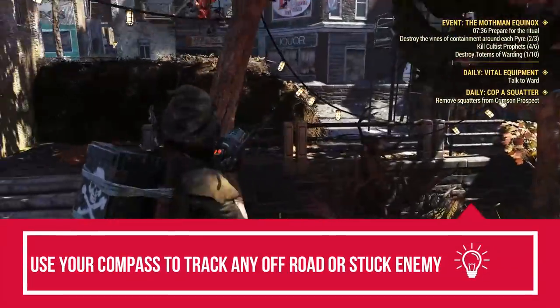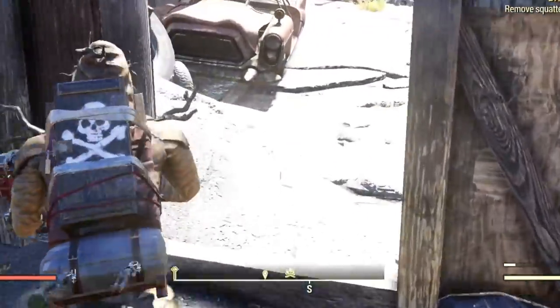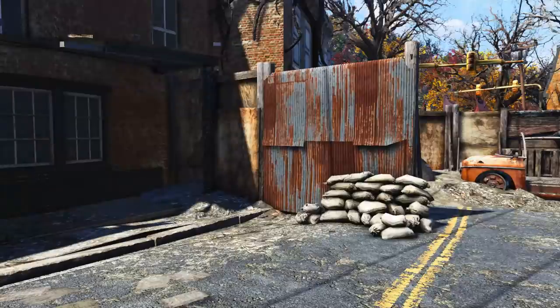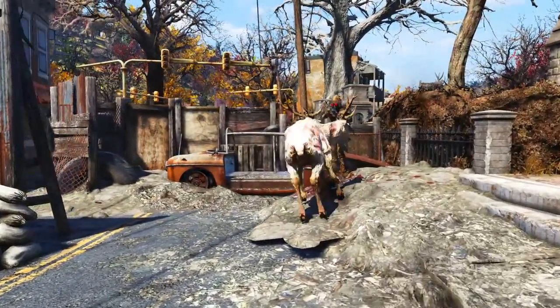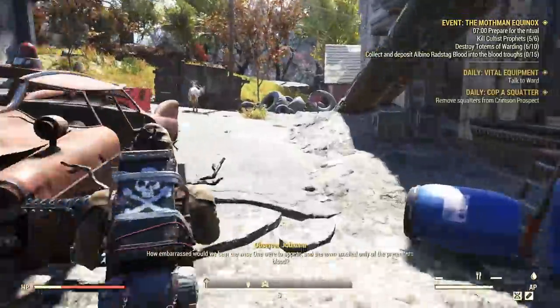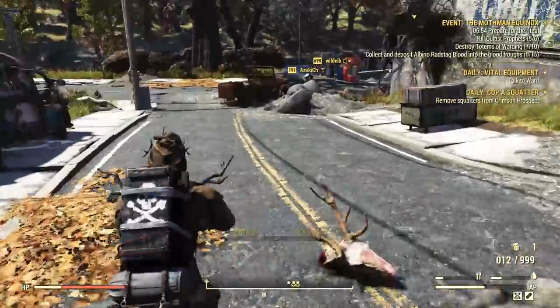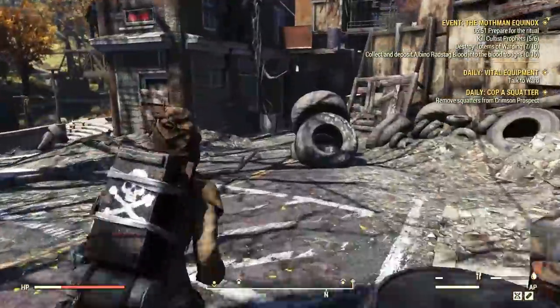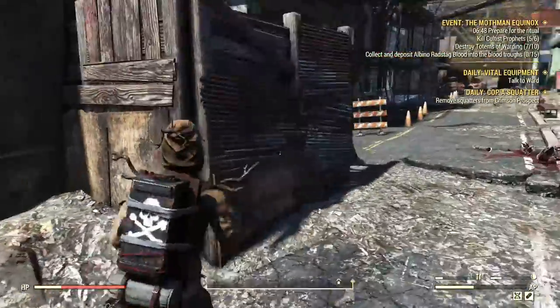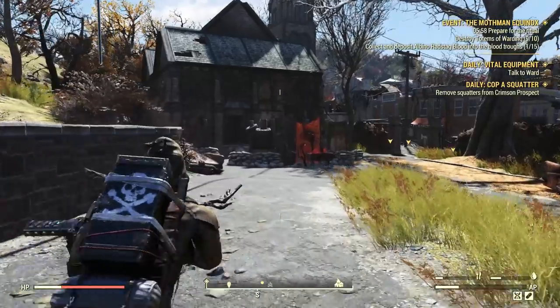If you have issues finding enemies, use your compass to track any potential lost or stuck ones. Next we have the Rat Stag Blood — you need to kill nearby albino rat stags to loot their blood, then deliver it to bloodbat items scattered across the town. There are around 10 of them, so it shouldn't be difficult to memorize at least a few. There are one to two close to each pyre.